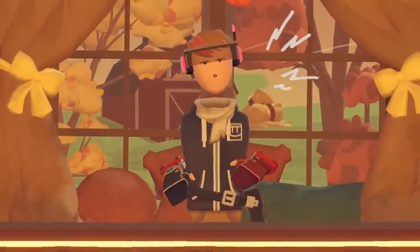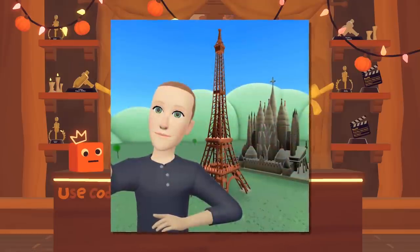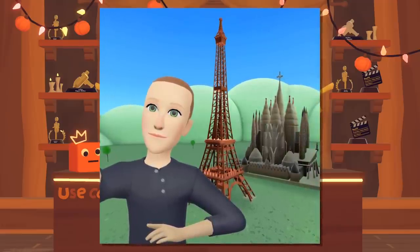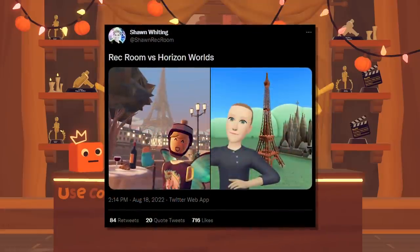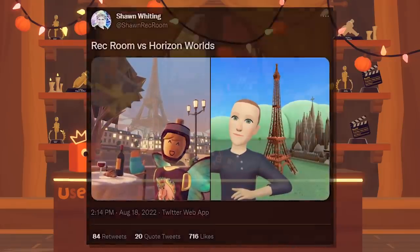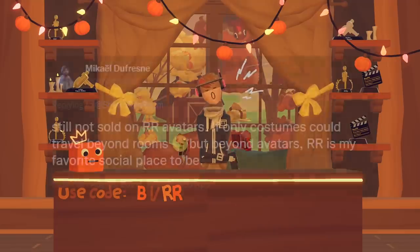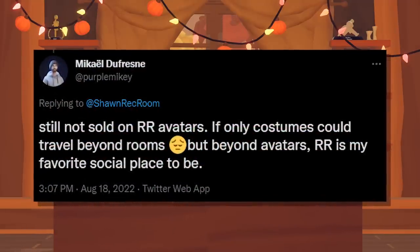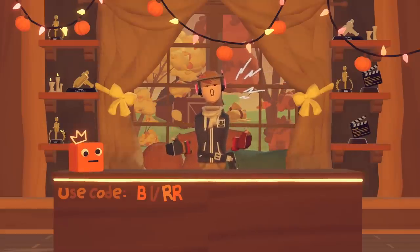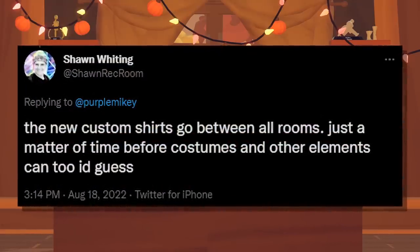Let's talk about the possibility of custom avatars coming to Rec Room. I'm sure you've all seen the picture of Mark Zuckerberg in Horizon Worlds — basically Facebook's metaverse — which he posted to announce it was coming to some new regions, and everyone made fun of it because it looks awful. Sean, a Rec Room staff member, made a tweet joking about this, comparing an Eiffel Tower in Rec Room to the Eiffel Tower that Mark Zuckerberg posted in Horizon Worlds. This tweet got a reply from someone in the industry saying he wasn't sold on Rec Room avatars and that he wished costumes could go between rooms. Sean then replied with an absolute bombshell saying that custom shirts could already go between rooms, and that it was just a matter of time before costumes and other elements could as well.